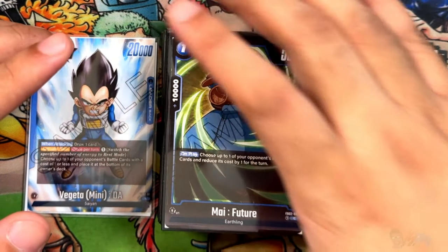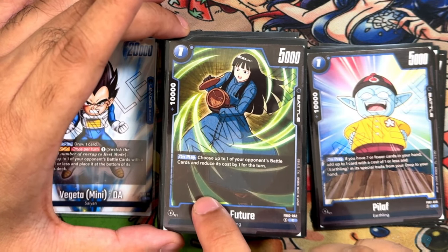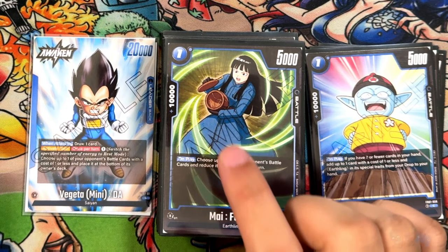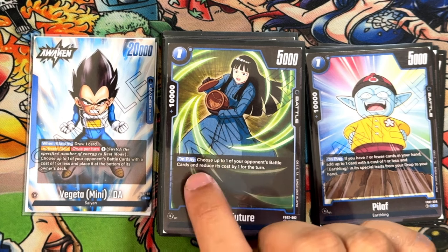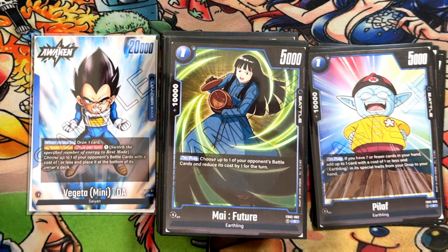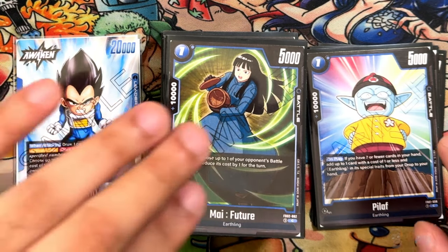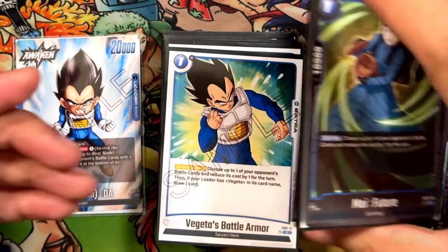The card Pilaf grabs is My Future from Set 2 — also 1 cost, 5,000 power, 10,000 counter. On play, choose up to one of your opponent's battle cards and reduce its cost by one for the turn. At best, once your leader is awakened, you use two energy total: reduce a card by one with My Future, then bottom deck it with the leader's ability. Pilaf grabs My Future and they cycle each other — running four of these.